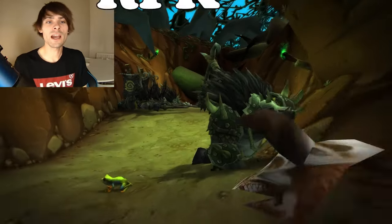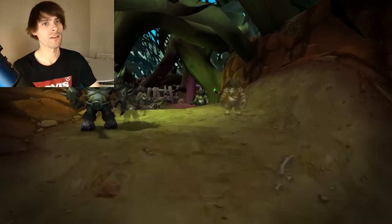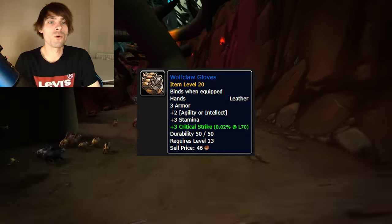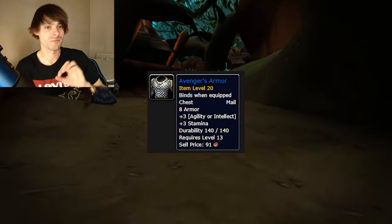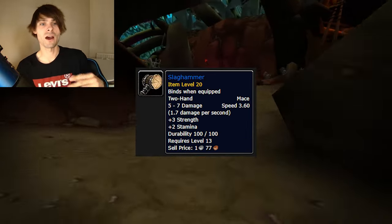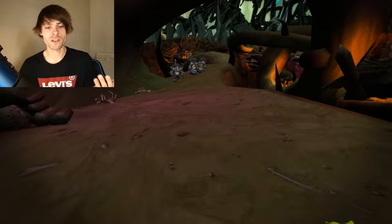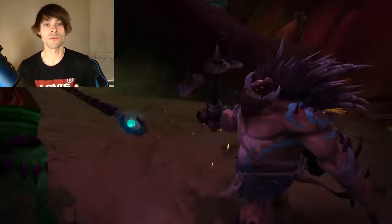Moving on to RFK — Razorfen Kraul — which is a pretty good go-to. Go into the instance, gather up all the mobs, and burn them down. Items of note include the Staff of the Shade, Mantle of the Thieves, Wolfclaw Gloves, Avenger's Armor — a key item I'd highly recommend getting — the Poldulus Bracers, Planes Ring, Vendetta, Sword of Decay, Slaghammer, and Faisian's Old Greatsword, which goes for a lot. RFK is talked about by pretty much anyone who farms transmog and is generally a perfect gold farm to get started.